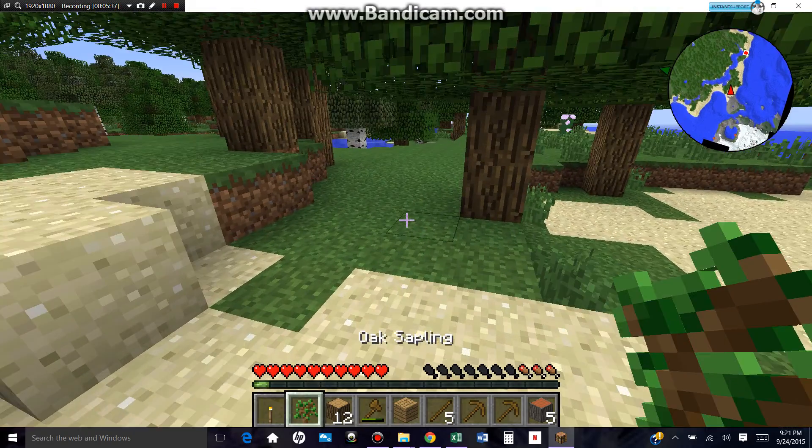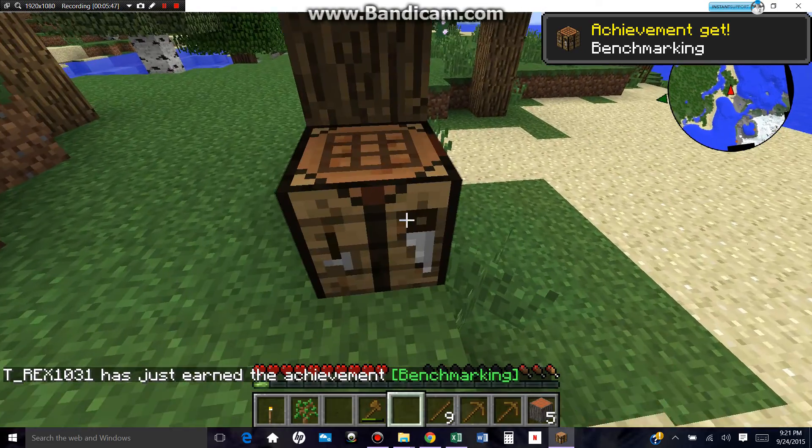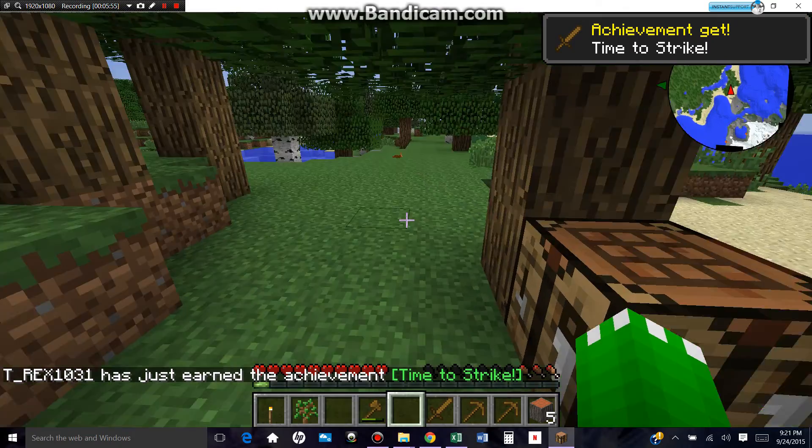Okay, I'm going to have to find something to eat. Let me make a crafting table, actually. I know I already have sticks, but I'm just going to make some — just for the banter. Let's make a sword. That's how you make a sword. Time to strike.